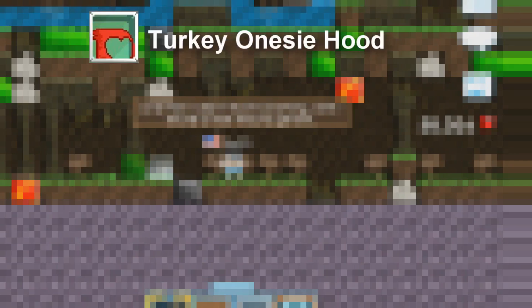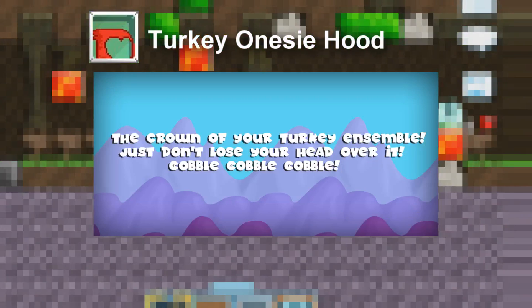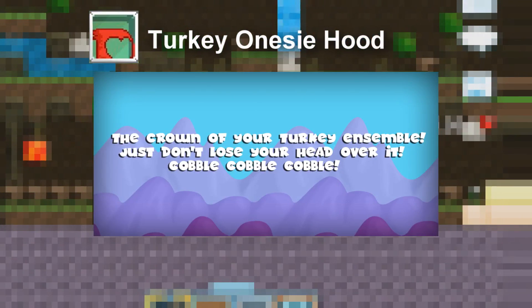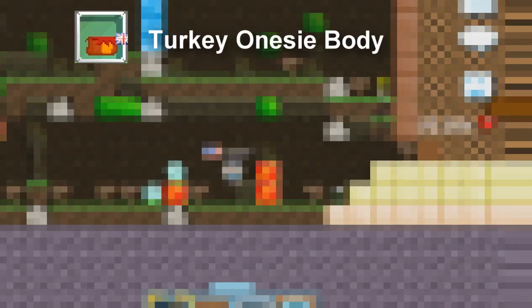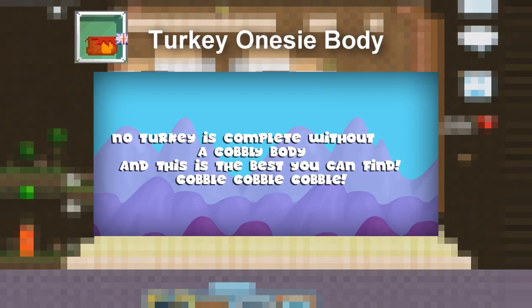Number one: Turkey Onesie Hood. The item description says 'The crown of your turkey and symbol — just don't lose your head over it. Gobble gobble gobble.' Number two: Turkey Onesie Body. The item description says 'No turkey is complete without a gobbly body, and this is the best you can find.'